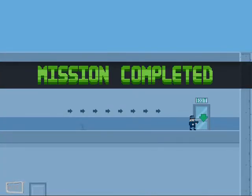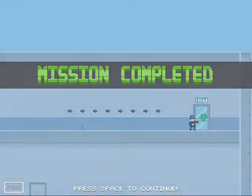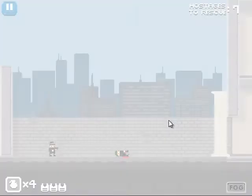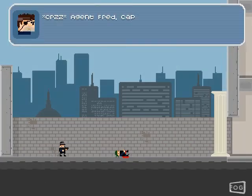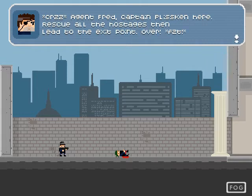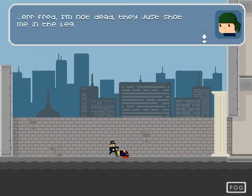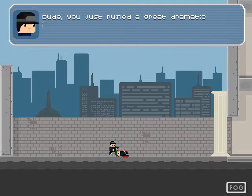Mission complete! I think a chiptune telephone just went off. I'd buy a chiptune telephone. Bank robbery! I wonder if I was supposed to see the intro. 'Agent Fred. Captain Pliskin here. Rescue all the hostages and then reach the exit point.' 'Dammit, Bob. They got you. I swear I'll avenge your death, pal.' 'I'm not dead — they just shot me in the leg.' Dude, you just ruined a great dramatic intro sequence.